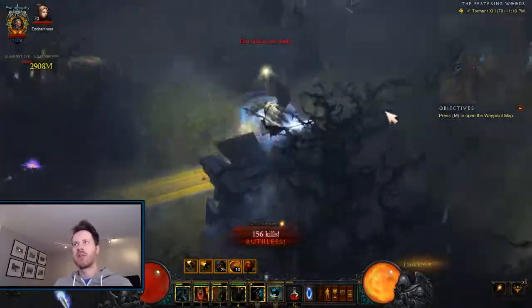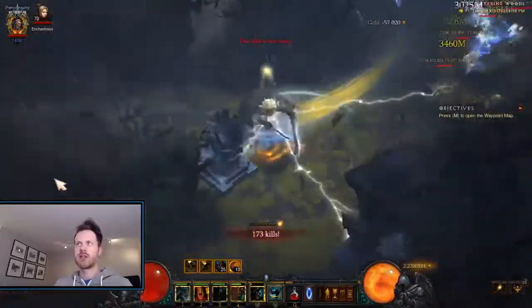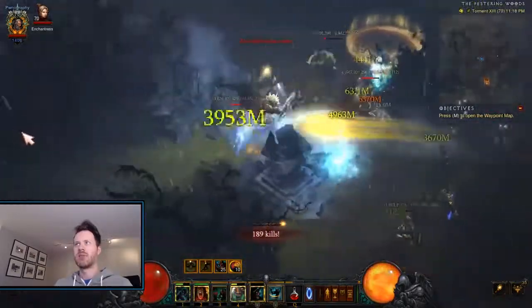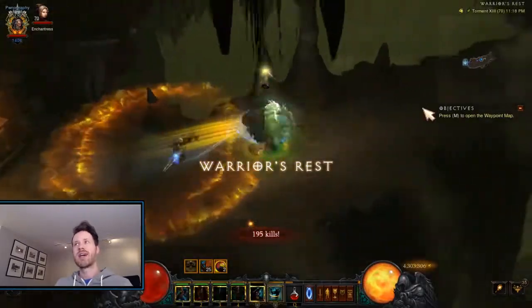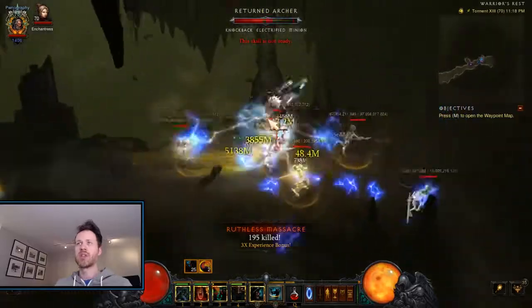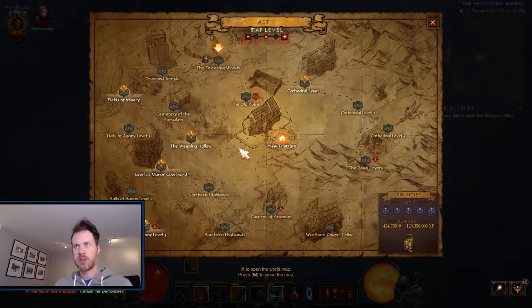Usually when there's one outside, that means in the Hall of the Ancients or whatever this next thing is — it's always so hard to find. I think it's in that little blind spot we missed right over here. Usually when that one's outside, there's not one in this middle area. So usually there's one right here, but there's not because it was outside. Just want to get away here so we can find a safe warping out space.